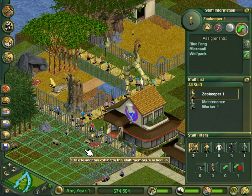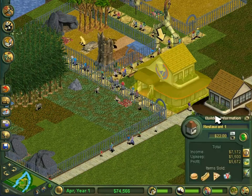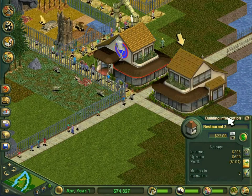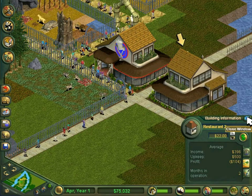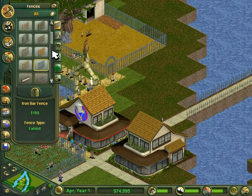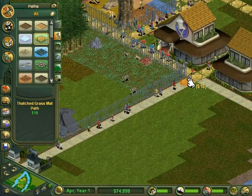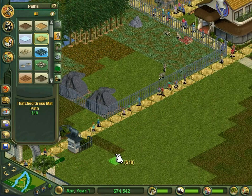I think it's time to assign those. How's that restaurant doing? So far averaging — making me about 1,500 a month. This second restaurant is currently losing me money. So what's the solution? Make more animals. I'll keep this thatched path going.